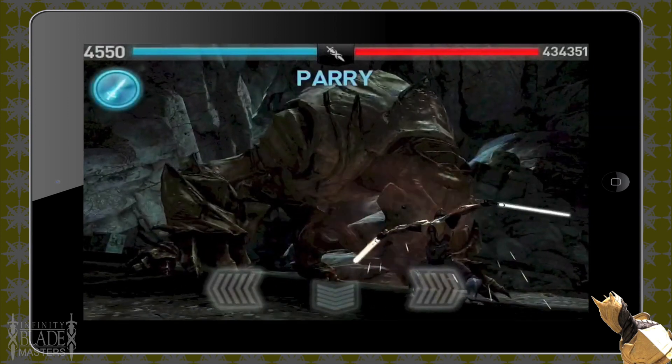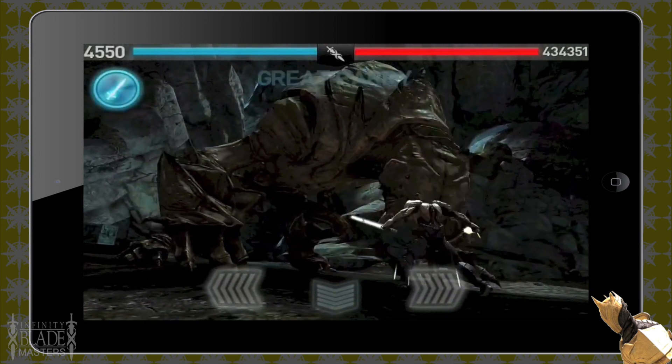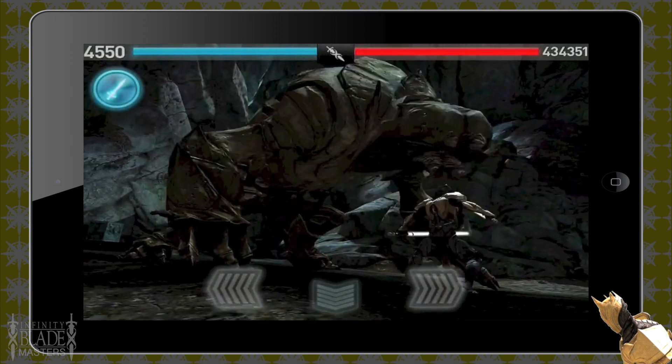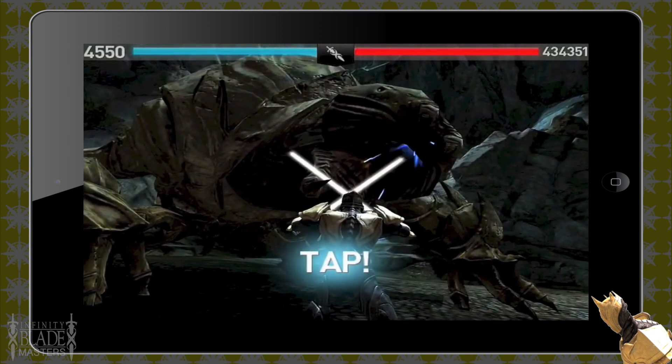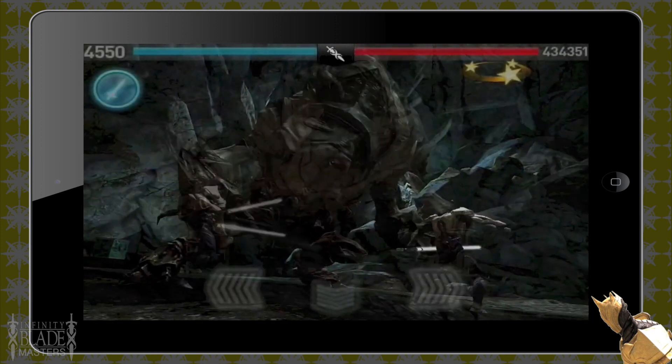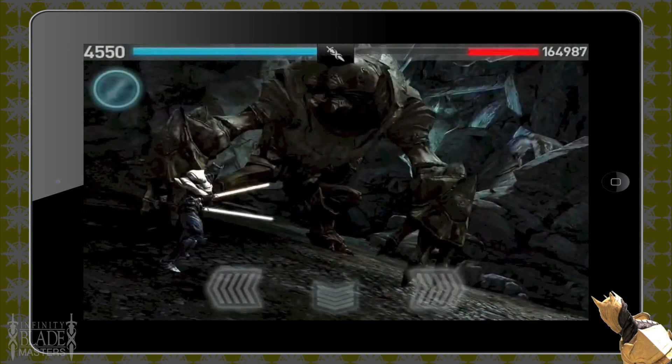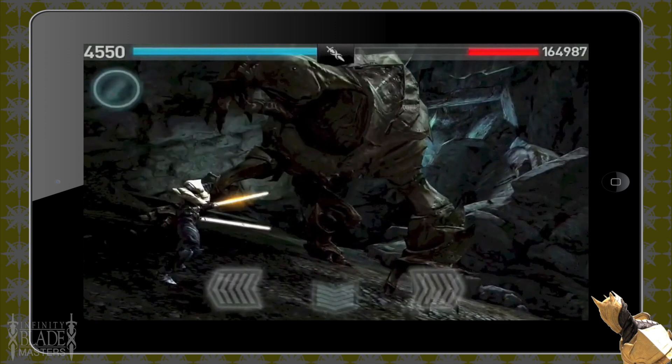I'll show you how it works with monstrosities — you can parry all their leg swipes as well as their foot stomps and basically every move. You may end up with a tap battle when you parry their leg, but it is definitely easier with the Parry All Gem.